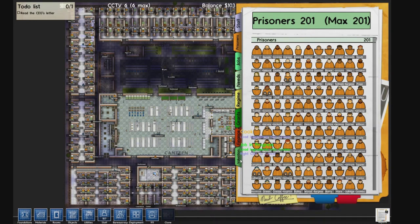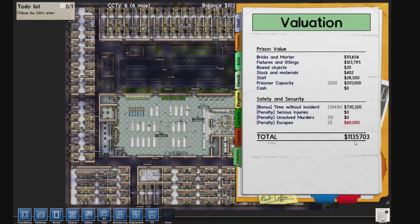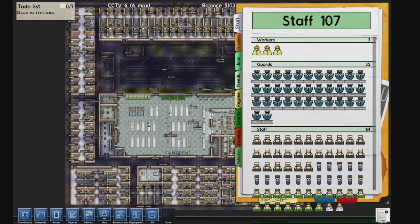This prison is a small size and is currently valued over a million dollars. We have had one escape attempt — that prisoner actually got out — and since then we have 3000 hours of no incidents. The save file for this prison should be in the description below.